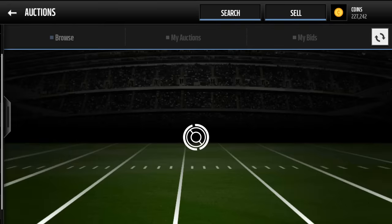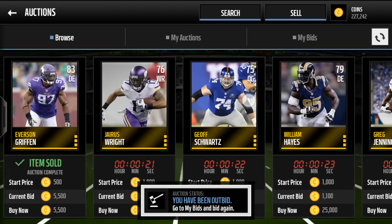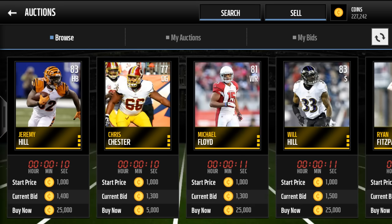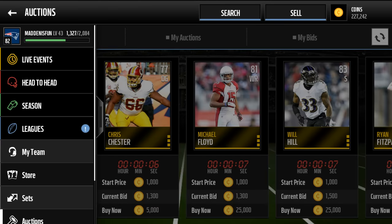So that's my coin tip — constantly bidding on these guys and then selling them immediately for 2,000 coins. Some guys will be 83 overall, so you're gonna want to look them up and sell them for like 3k, maybe even 4k. It's a pretty good easy method. Thanks for watching, drop a subscribe if you're new, drop a like if you're enjoying the coin tips — see you guys next time!